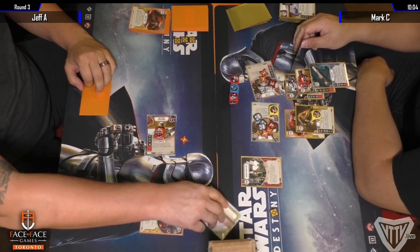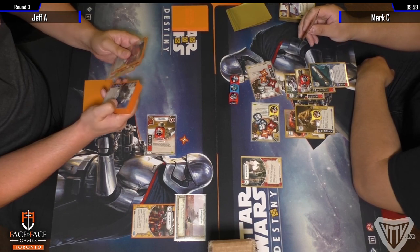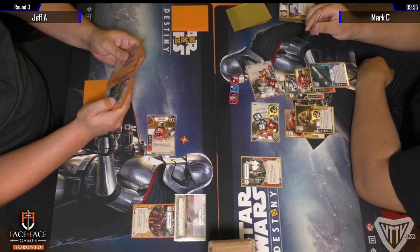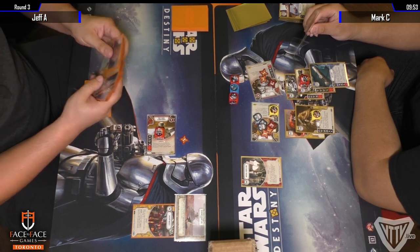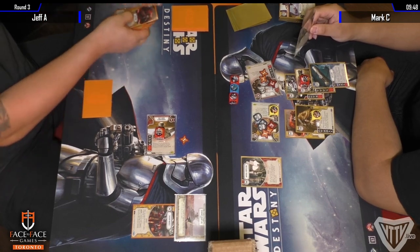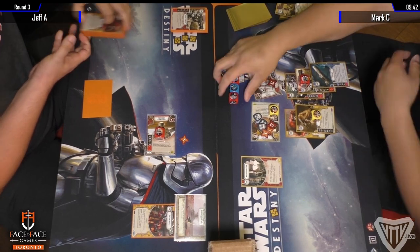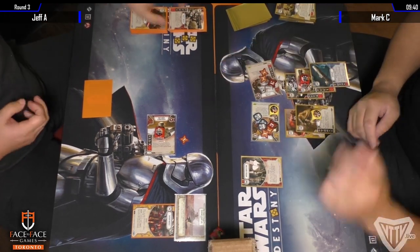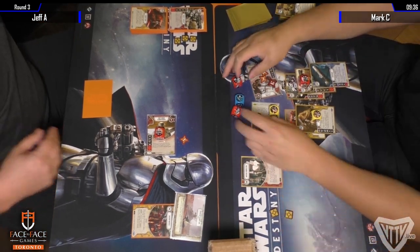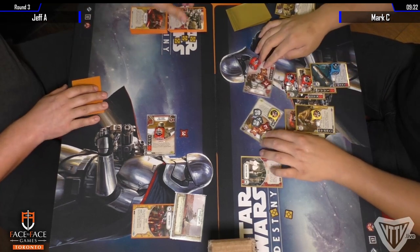Are they using the prize mats for this ring? Mark made it to the top 4 last week so he's got a mat from that. Jeff is assuming he won his mat from another store championship in the area. June is store championship month in the Toronto area — we've had quite a few Destiny events. Basically every weekend we've had one store championship somewhere in the Toronto area. This is the third one — we had X-Planet at the beginning of the month, 401 Games last week, and this one. Legends Warehouse has one next Saturday.